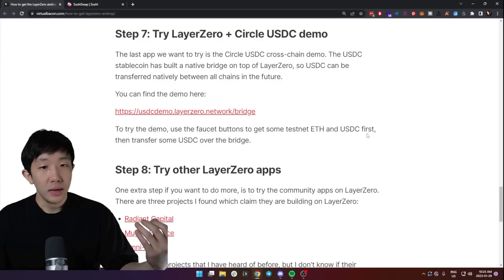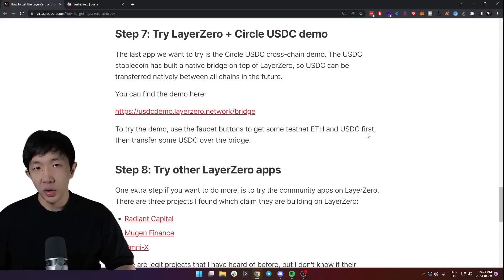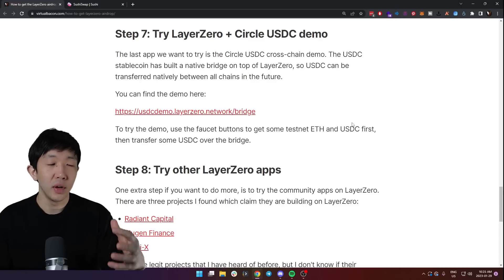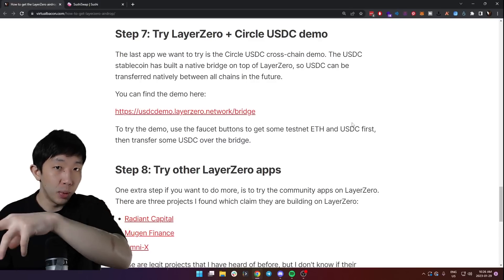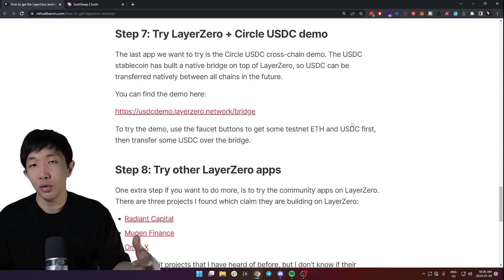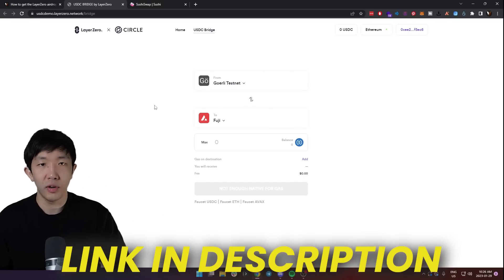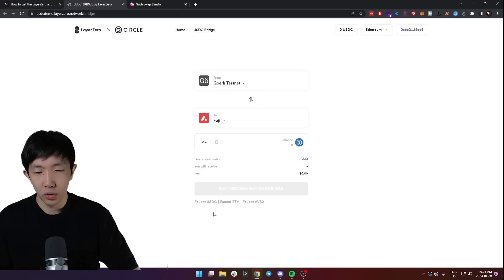Step seven is to try the Layer Zero plus Circle USDC demo. This is a cross-chain demo app made by Circle — the USDC stablecoin issuer — and they've built a native bridge on top of Layer Zero that's built into the USDC stablecoin. Later on, USDC will exist on all possible chains without needing any third-party bridge. This demo is currently on testnet, so you'll need to request some testnet USDC and testnet Ethereum on the faucet buttons. Then transfer USDC from the Goerli testnet to the Fuji testnet — these are all testnet tokens so it costs no money.